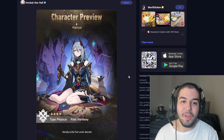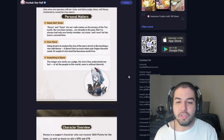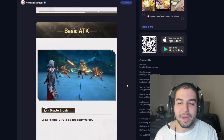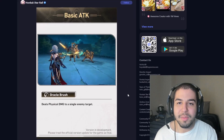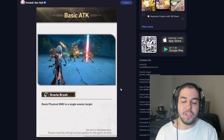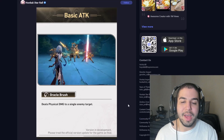I do think Hanya is going to be very good, so let's move on into her kit. I'm going to save her traces for the end because they all deal with her burden effect, which we'll get into. Starting with her basic attack, it's pretty self-explanatory — it just deals physical damage to a single enemy. Nothing too crazy there, as usual for a basic attack.